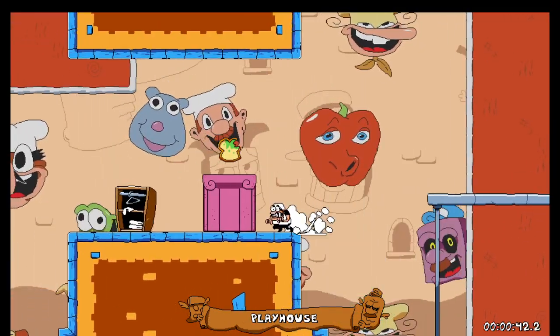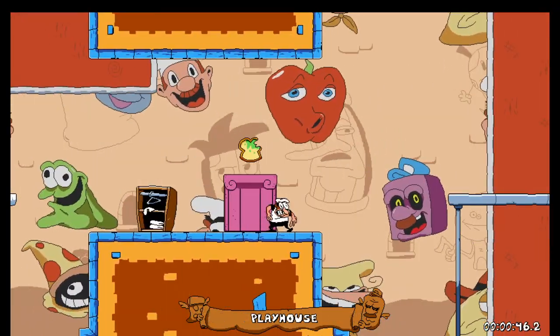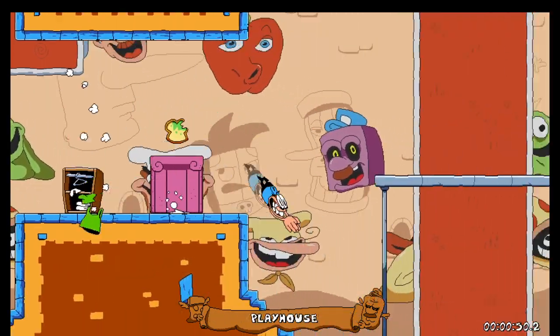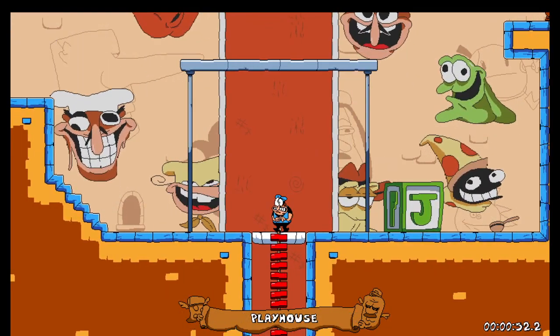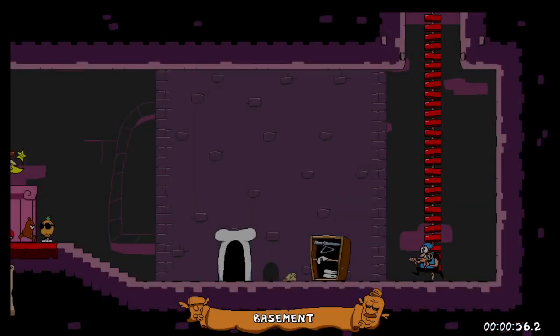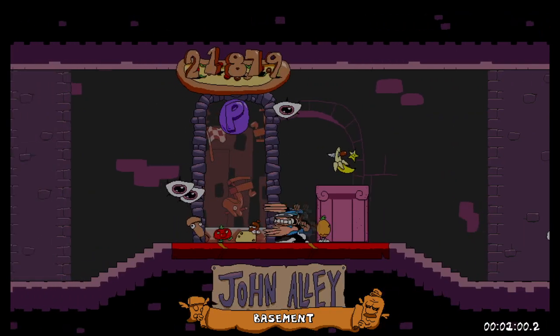Past Romali, past the outfit chain here, you go down here which now has access. And that's how you get to John Alley.